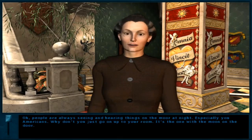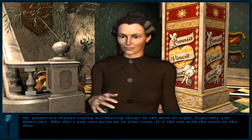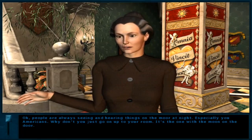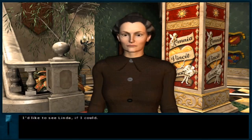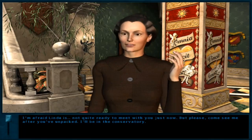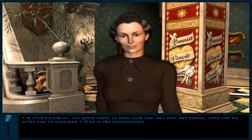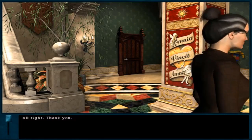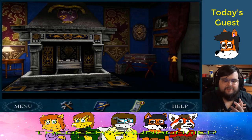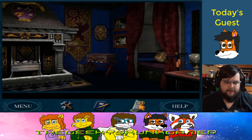I'm Mrs. Drake. I take it you're Nancy Drew? Yes, and I really did see something, Mrs. Drake — I heard something too. 'Oh, people are always seeing and hearing things on the moor at night, especially you Americans. Why don't you just go up to your room — it's the one with the moon on the door.' Is she kind of like Professor McGonagall? It's just you.